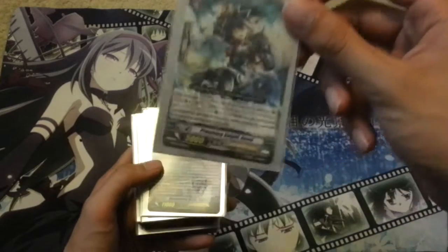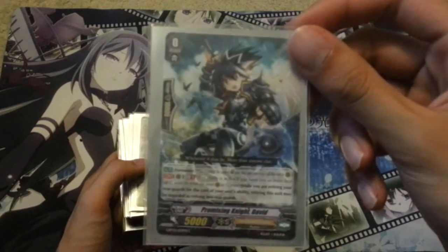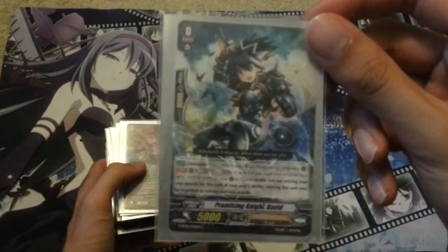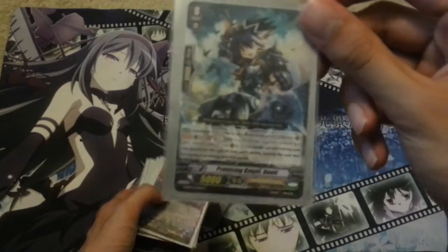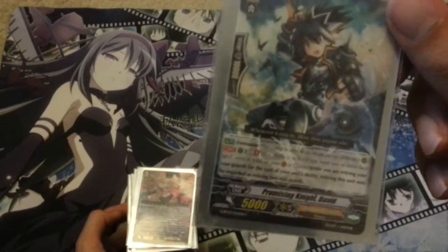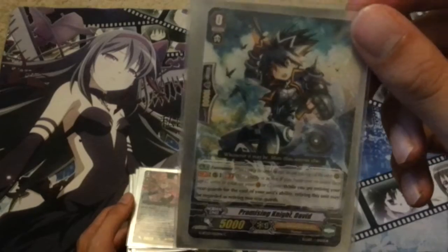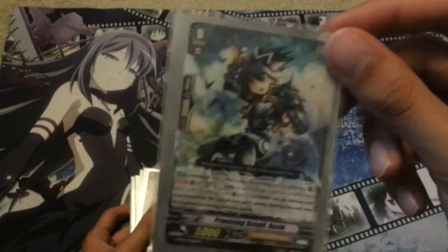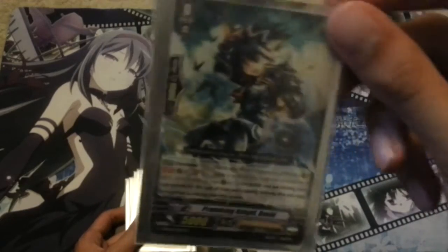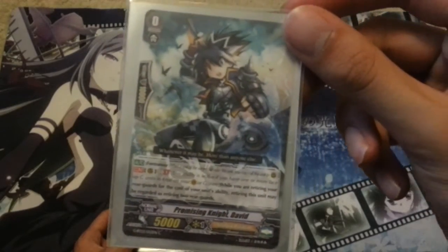So my starting vanguard is Promising Knight David. David's ability is when Generation Break 1, when you would retire for one of your unit's abilities, this guy counts as 2 rearguards. Phantom Blaster Diablo and Orgazor Dragon both use 3 or 2 rearguards. So using him, you can make the cost just a little bit cheaper, and because he's your starter, you don't really need to expend any of your hand to actually do it.